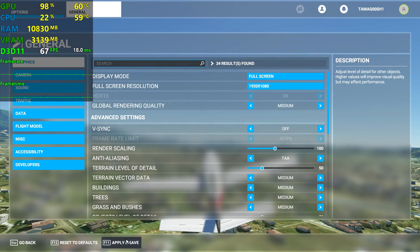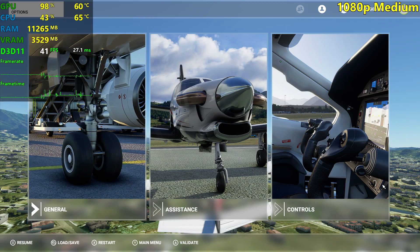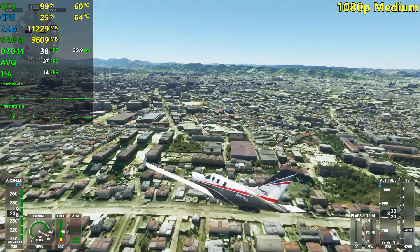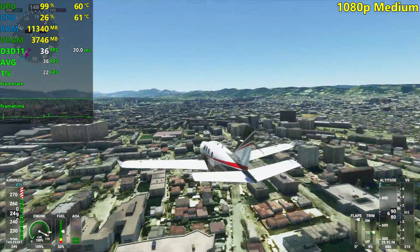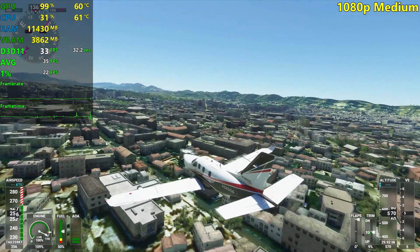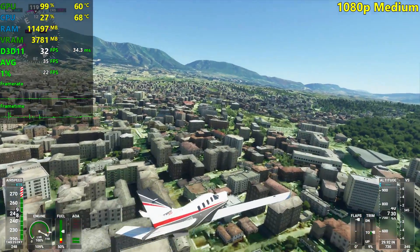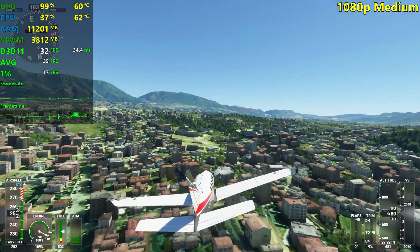Let's set it now to medium settings. We're just gonna fly over Albania for a little bit longer, and then I'm gonna go to New York to test medium settings there. Oh my gosh, it looks so beautiful. Every time I just crank up the settings from low to medium, it just looks way too beautiful. Look at this — it's actually a big city. You can expect like 30-something FPS here on medium settings and a massive jump in visual fidelity and quality. I will definitely play on medium settings.